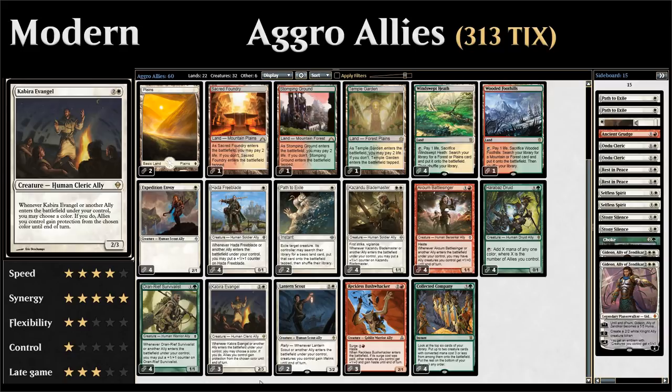Protection means we cannot be damaged, enchanted, blocked, or targeted by cards of the chosen color. Especially the blocked part means our creatures can go unblocked for a turn and we don't need to worry about opponents having any blockers out, as long as they have creatures of the chosen color.